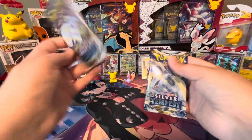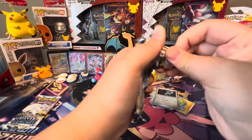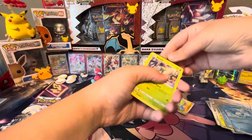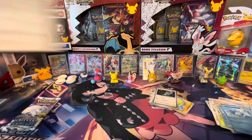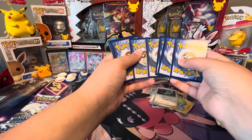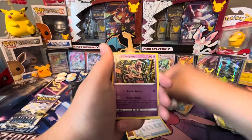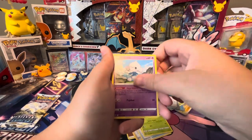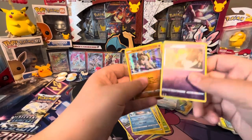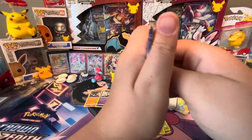We're gonna save Alolan Vulpix for last. Code card. We got four to the front — Serena, Emergency Jelly, Bahem, Durant, Metatite, Emolga, Murkrow, Whalemur, Roltz Reverse, and a Terrakion holo. So it looks like we didn't get a God Tin. We did get a holo out of that pack, though.